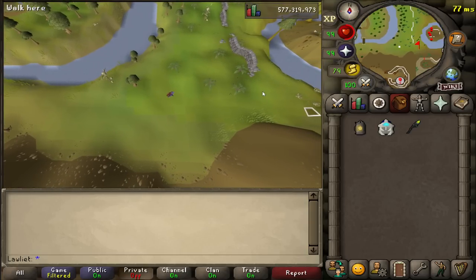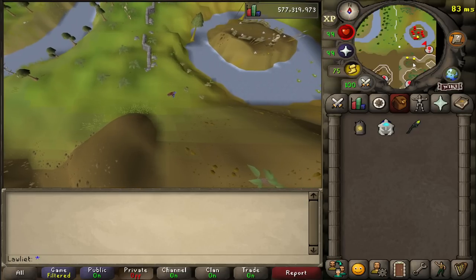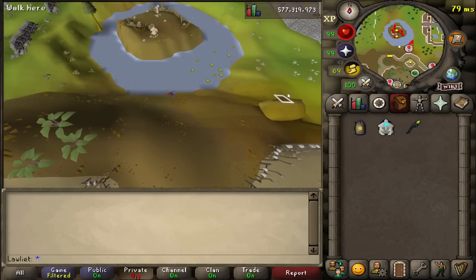Those are really the two items that you need: a light source and the scavid map. We don't currently have it because I think we threw it away after the quest, but let me show you how to get another one if you don't have it.